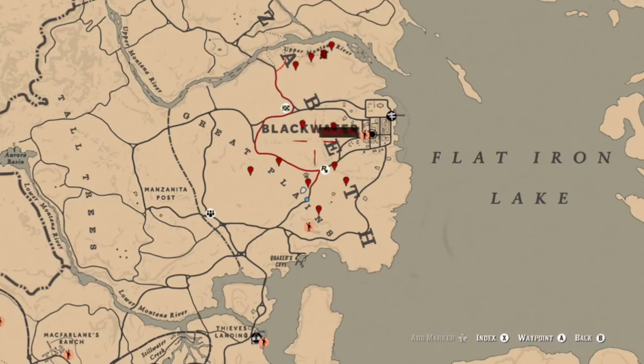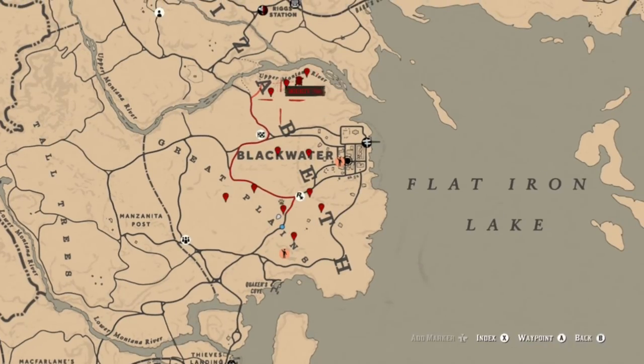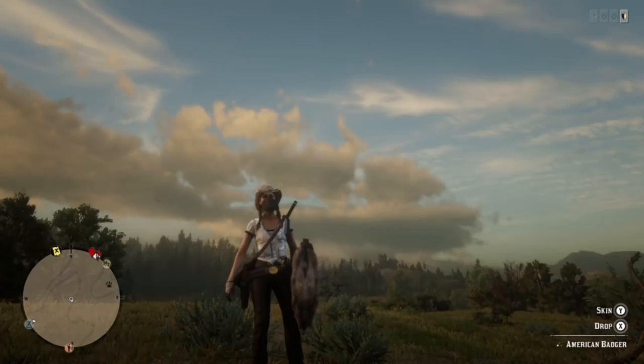Here are all the locations in the Blackwater Great Plains area where you can go ahead and get your raspberries. Next thing we're going to go ahead and talk about are badgers — you can also find badgers in this same rough area.